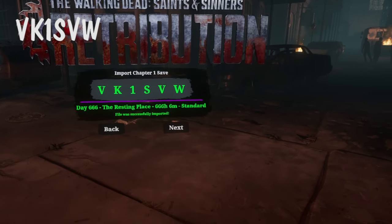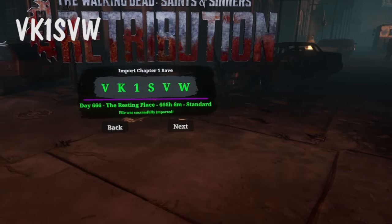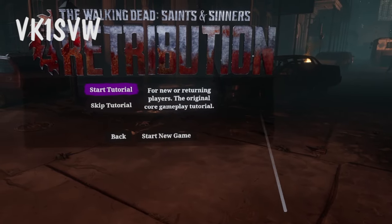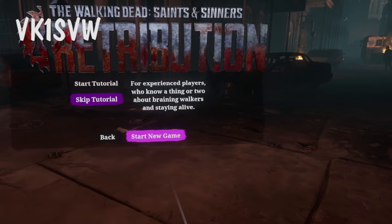And you'll know it worked if you see day 666, 666 hours, and six minutes. Select next, decide whether you want to go through the tutorial or not, and start a new game.